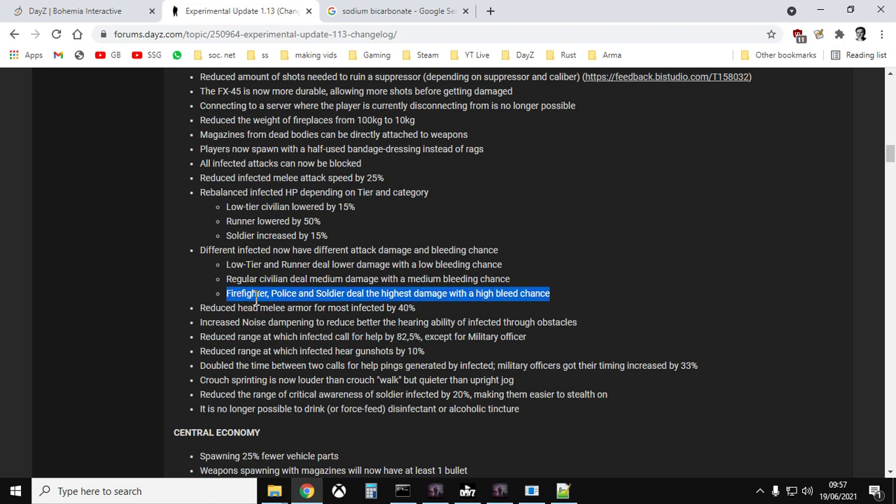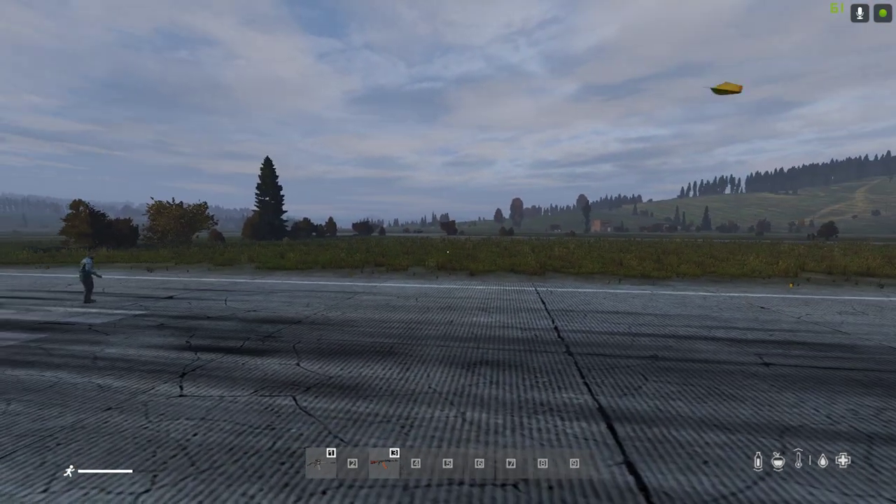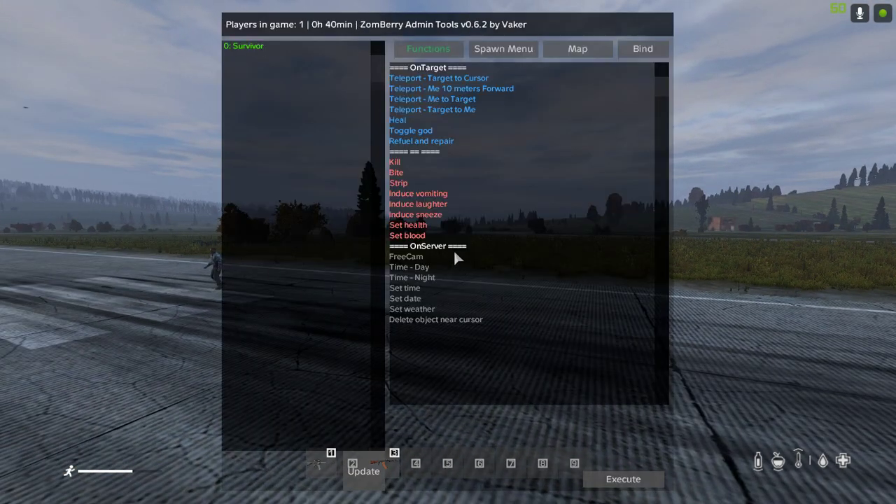Firefighter, police, and soldier zombies deal the highest damage with a high bleed chance. This gives you what we've wanted for a long time — when you go somewhere like Tisy or the Northwest Airfield for high-tier loot, you're also going to encounter soldier zombies that are harder to kill and do more damage. I think that's great, and in general this patch is very cool.